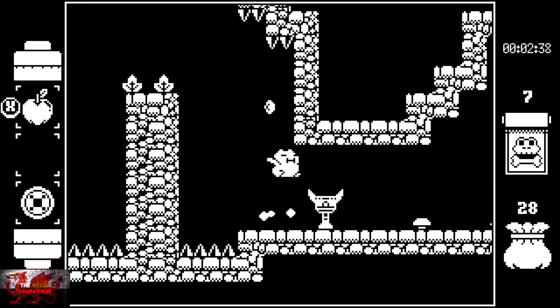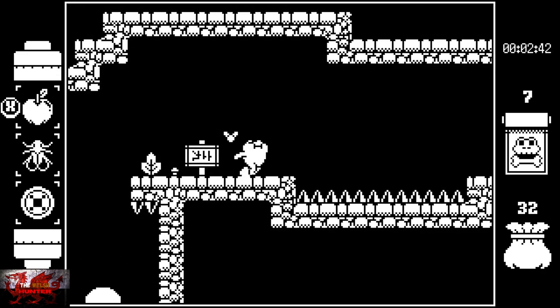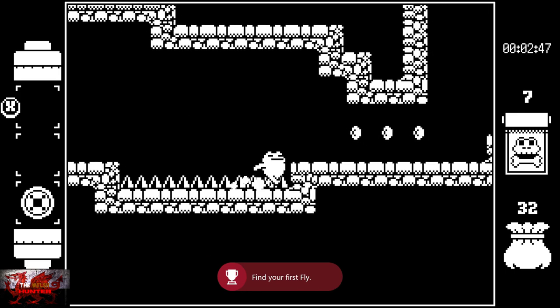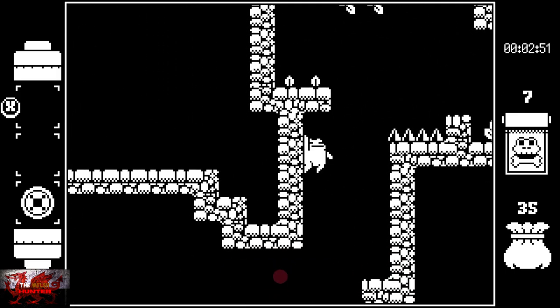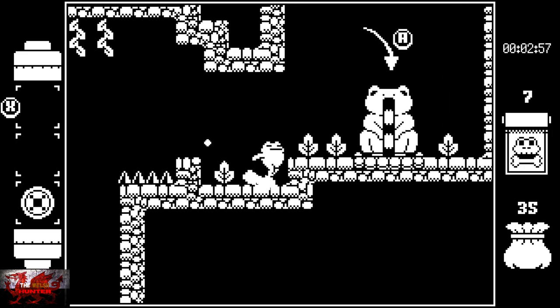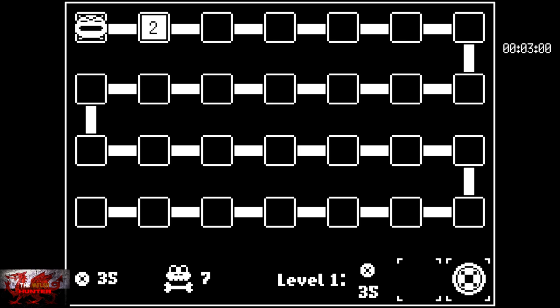A lot going on there in the first two and a half minutes. We've got bouncy mushrooms. This is the fly that I was talking about, so we get an achievement for it. What you're supposed to do is use the apple to get across. The fly basically gives us like an extra hit — so obviously if you don't have the fly you will die in one hit and go back to the checkpoint. And here, finally, is the end of level one.